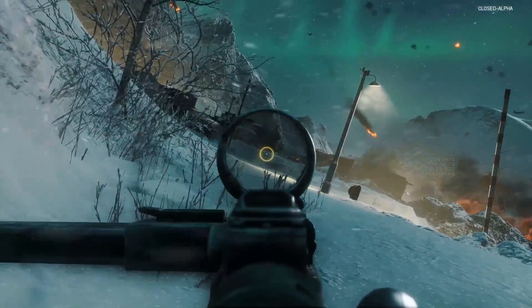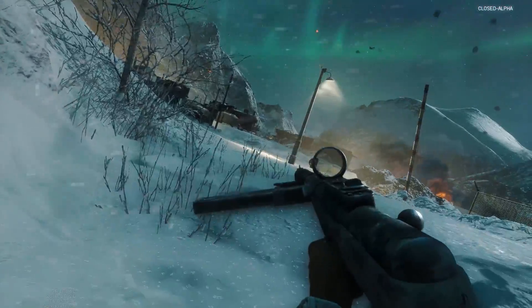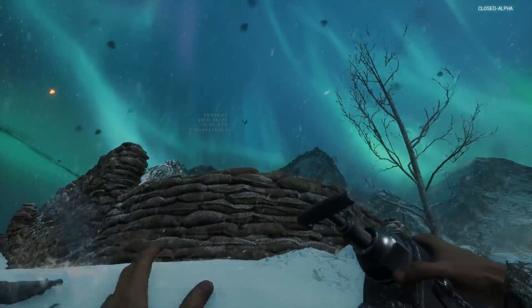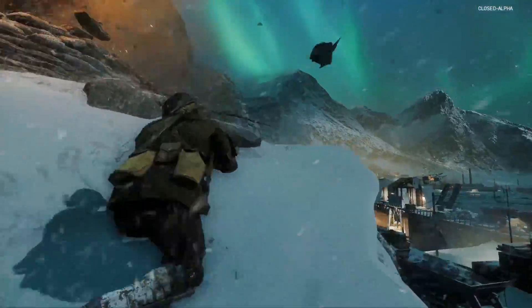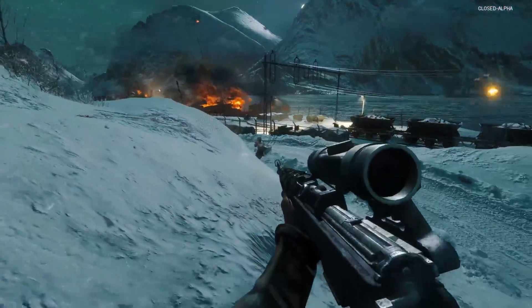To answer this question, I loaded up a game of Grand Operations and turned all of the HUD elements off — no spotting, no mini-map, just my situational awareness and reaction to keep me alive. My theory was that if I could successfully tell the difference between friend and foe, I wouldn't see too much of a drop in my KDR. While I don't think kill/death ratio is the best indicator of skill level, it was the best thing I could base my performance on.